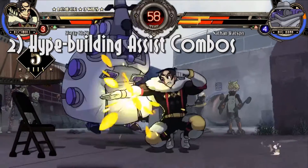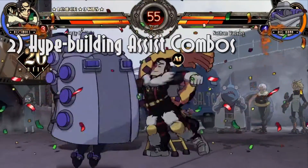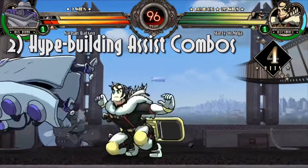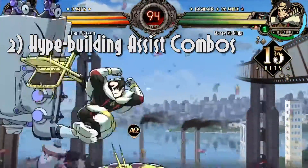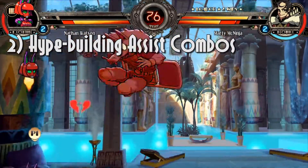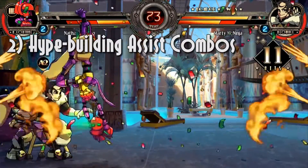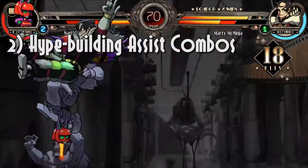Next, hype-building combos with Cerebella's assist. Just like before, I was pretty dedicated to my basic game plan of starting a combo as Beowulf, calling Cerebella's assist to build hype, then spending that hype for big damage. This time around, I was focusing on finding a variety of situational combos that could all lead into a point where I would call Cerebella and taunt. Due to damage scaling in combos, it was important to save her assist for near the end, so her multi-hit attack wouldn't compromise too much of my overall damage output.